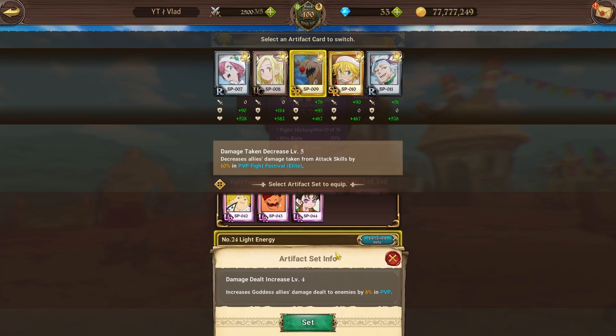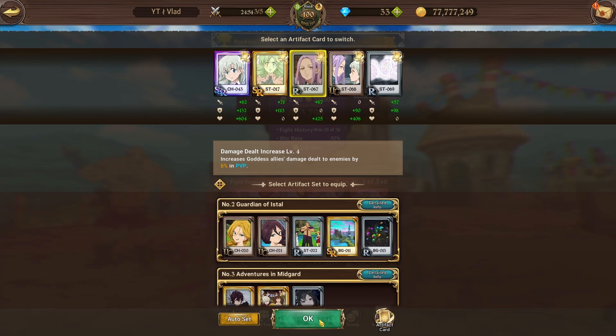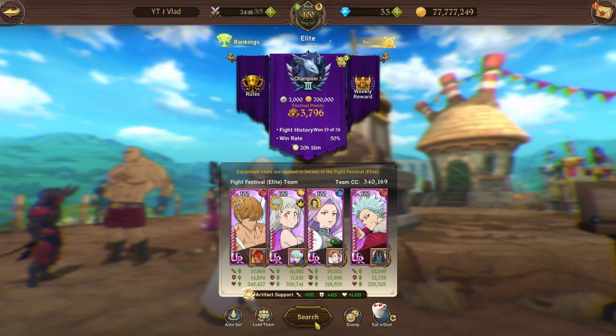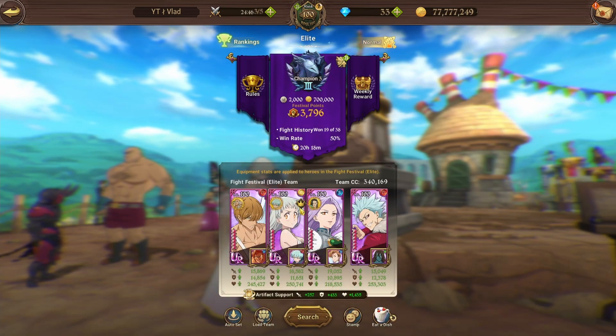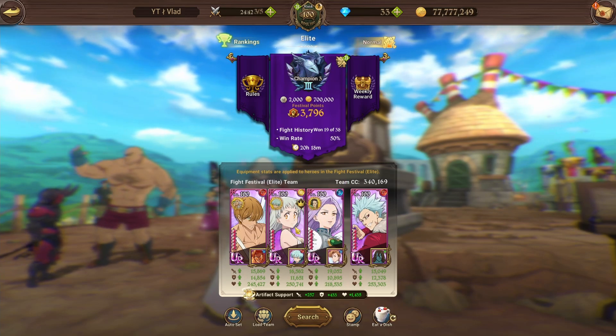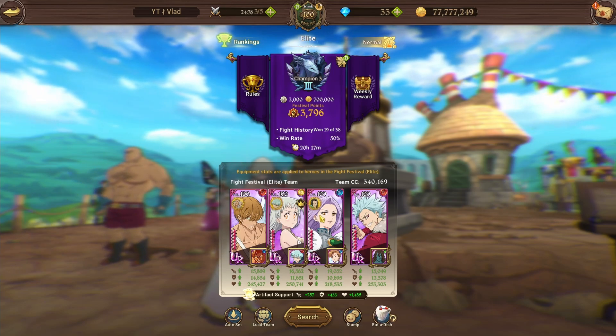The new artifact is called Light Energy - it increases goddess allies' damage dealt to enemies by 8% in PvP. Unfortunately it's only level four out of five. I recently got the Guardian style set and have been leveling that up as well. I know it's been out for ages, just a little unlucky. I'm honestly very excited to try this team - I've had Elizabeth and Margaret done for quite some time and just got Tarmiel done this afternoon.